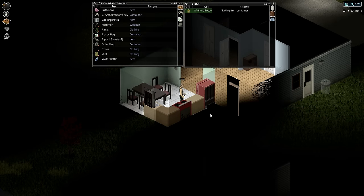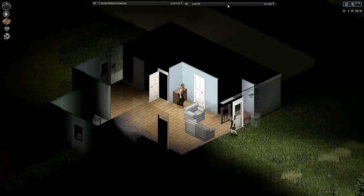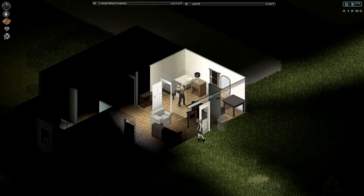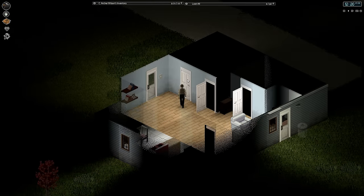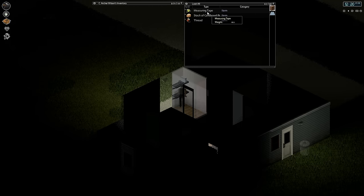Another whiskey bottle — great. Geometry textbook. Stress reduction from a geometry textbook? That seems unlikely. Anybody in here? Nope. Measuring tape. Stack of cardboard boxes — I'll take all that. Cardboard boxes have got to be useful for something, right?